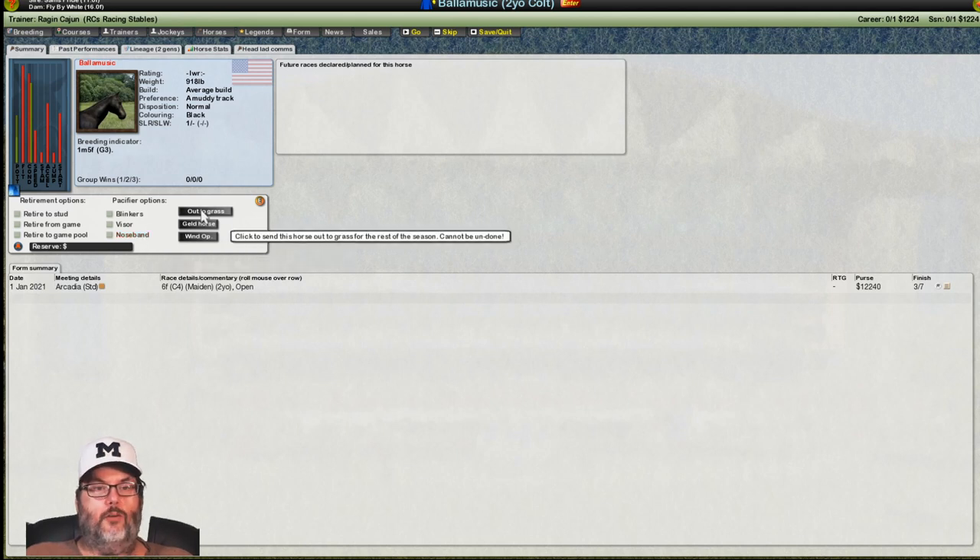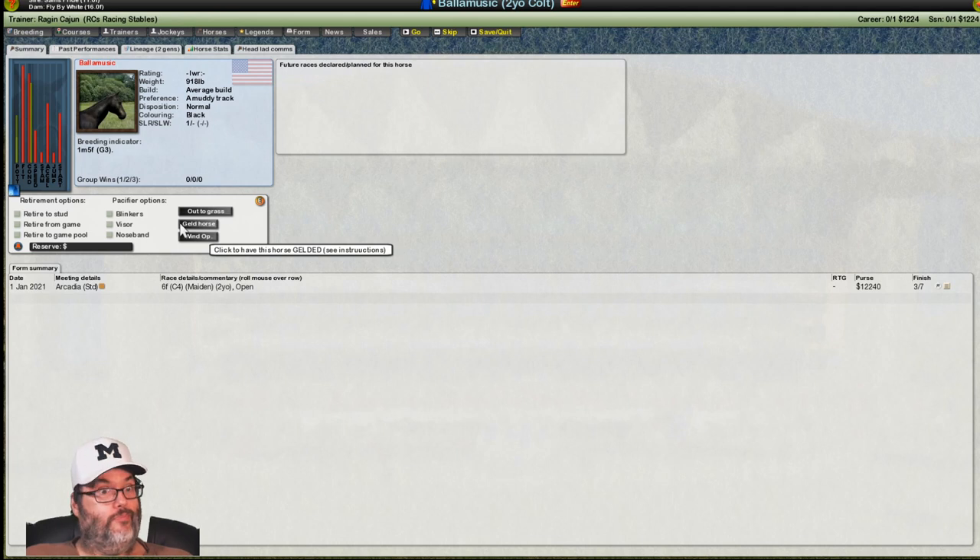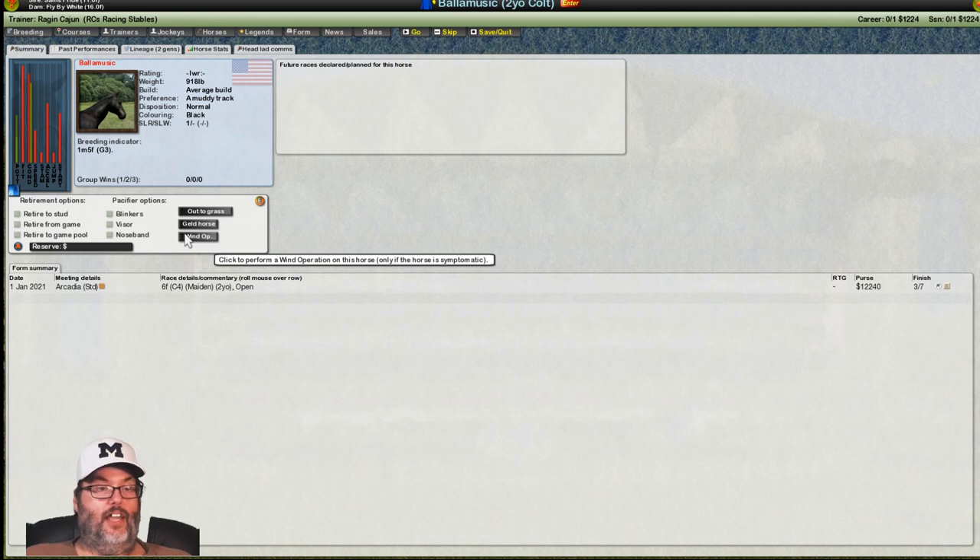You can send them out to grass, which basically retires them for the rest of the season. Most of these things cannot be undone — when you send them to auction I have not found a way to undo that. So make sure before you click to geld the horse, spay or neuter, or a wind operation. Anyway, those are your options there.